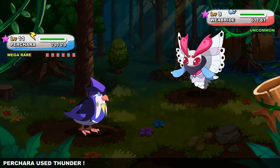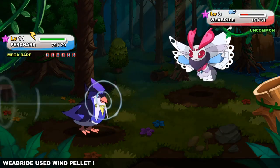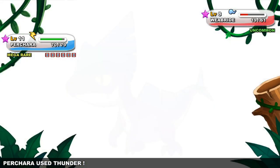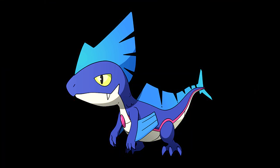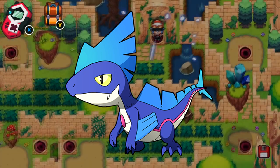For all-out attackers, the entire roster of mega rare Nexomon have great overall stats which get even better with every evolution. The Blizzard line in particular stands out due to its high base attack alongside moves like Energy Blast, Tidal Wave, and even Swift which increases its evasion for good measure. It also just looks really cool.